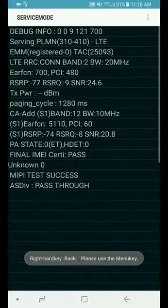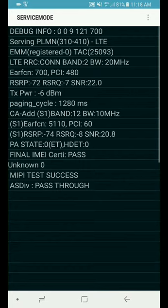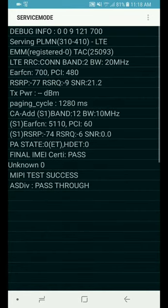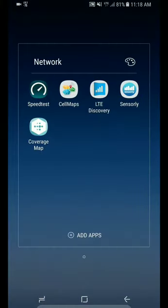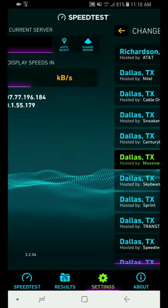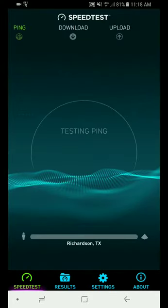Hey, what is going on everybody! Today I thought I would show you some speed tests on AT&T LTE Advanced. Right here you can see this is a two-channel carrier aggregation — a total of 30 megahertz, with Band 2 as the 20 megahertz band and Band 12 as the 10 megahertz band. We're getting a decent RSRP and the SNR is also great on both. Let's go to the speed test app and run tests on multiple different servers so we can see how different servers perform.